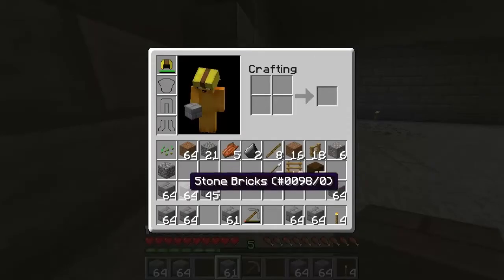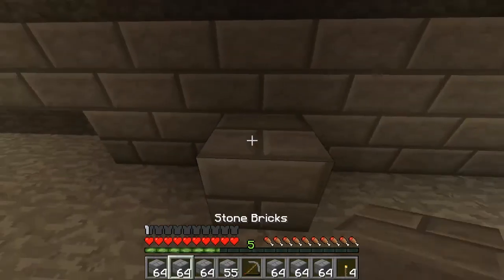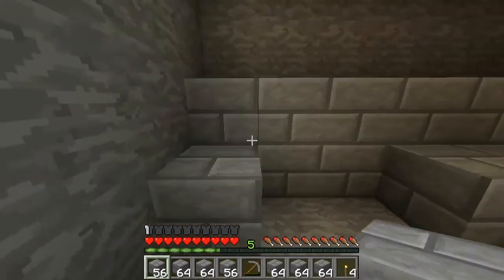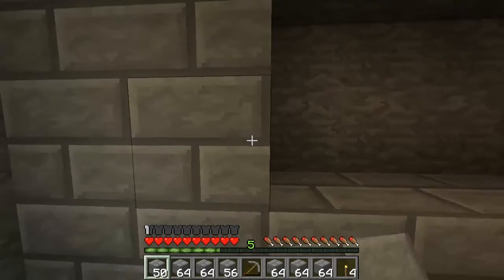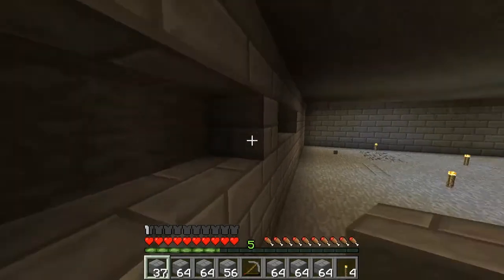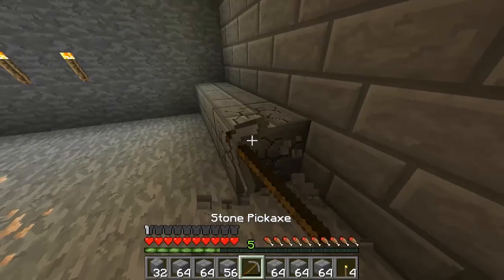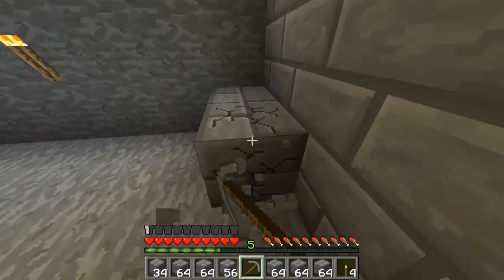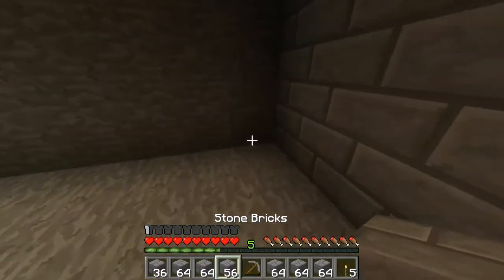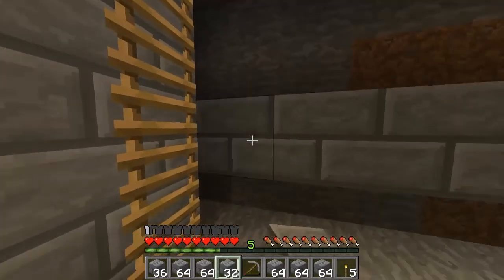I think I'm gonna run out if I'm not careful. I shouldn't even be placing them on the bottom layer because I'm going to be placing blocks there anyway. I only need to do it on the top three layers to be honest. If I run out I'll just take them all out there to get myself some blocks — that's a lot quicker.